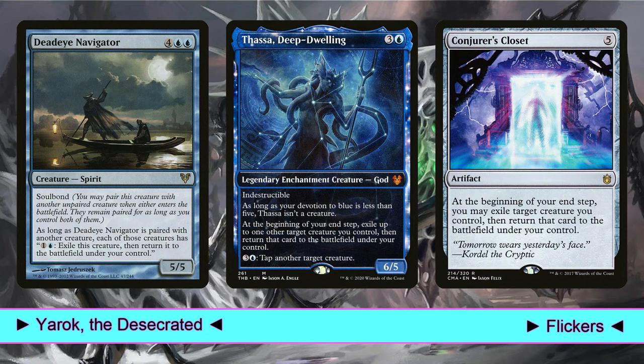If you can pair Deadeye Navigator with Rishadan Brigand, for example, it's hard to think our opponents won't scoop. Finally, Thassa, Deep-Dwelling, and Conjurer's Closet. Both of these cards can flicker one of our value engines at the beginning of our end step. You can see how bouncing and flickering our creatures is the core of the deck, and the key to victory.